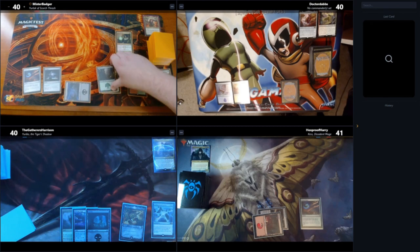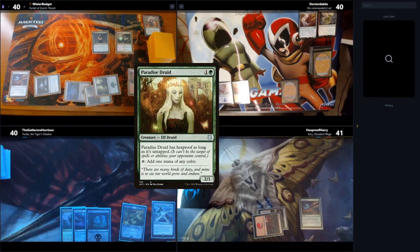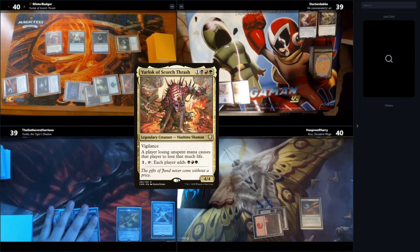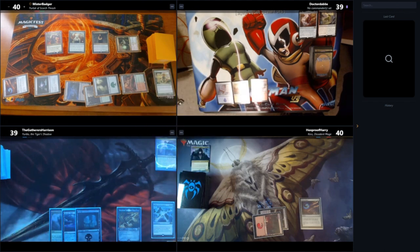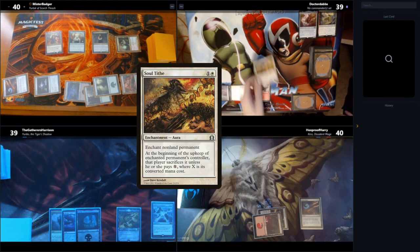On Mr. Badger's turn, he casts a Swamp and Belbe. Great for giving people too much mana. He then goes on to play Paradise Druid and ramp even harder, and then he plays his commander. Dr. Dabs plays a Mountain. He knows how strong Black Blade Reforged can be, so he hits it with Soul Tithe — which, this early in the game, effectively gets rid of it.